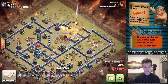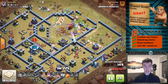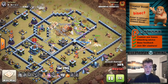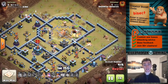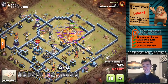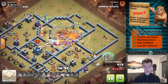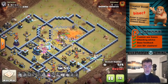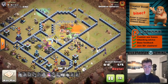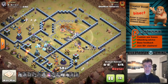It goes down way early, and with the warden's ability this log launcher just keeps launching those logs, opening up all the way to the Town Hall — which really gets some good value here. The super giants and witches are a great combo. We've seen this at Town Hall 12 as well, just dominating in this spam-type attack, but you can't simply spam giants and witches and have it go perfectly all the time.